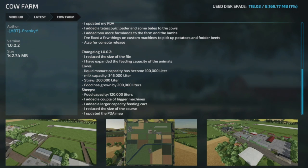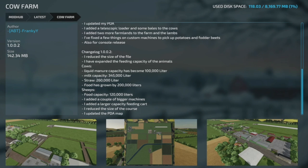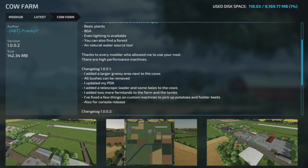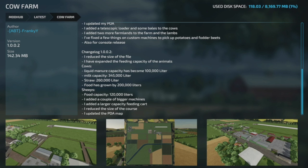We do have some mod updates for all platforms. The first is the Map Cow Farm, version 1.0.0.2. They reduced the file size down to 142 megabytes. Expanded feeding capacity for animals: liquid manure up to 100,000 liters, milk up to 345,000 liters, straw to 260,000, and food to 200,000 liters. Sheep food capacity is now 120,000 liters. They've added bigger machines, a larger capacity feeding cart, reduced course size, and updated the PDA map. No new game save should be needed, but load in and check — if you're not seeing changes, just start a new save.